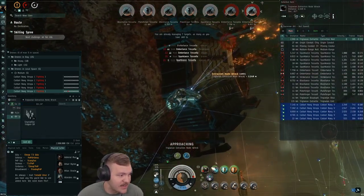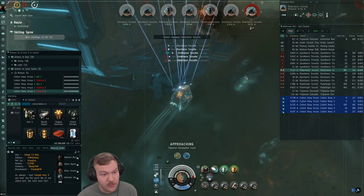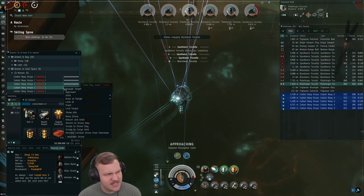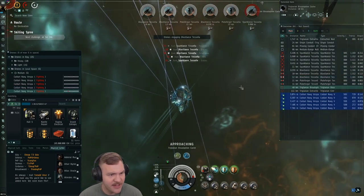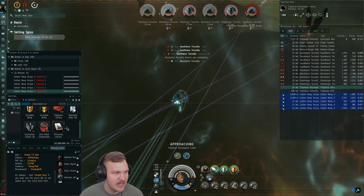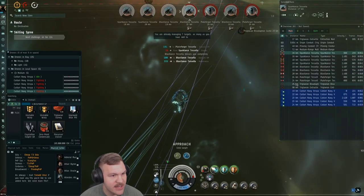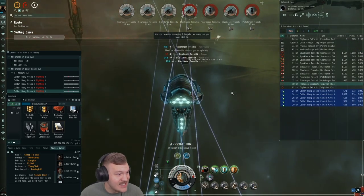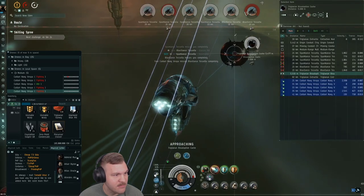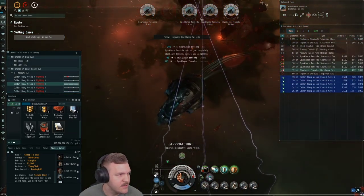That extraction node had about 2.9 million estimated value — not really worth it on its own, but there are anywhere from two to three extraction nodes per site, and they average around four to five million each in T5s. So if you can get them, go for it. Some people use a Gila with a heavy missile launcher so they can shoot the node at long range and tractor it in. You could easily fit a tractor unit and send one drone to focus on extraction nodes.